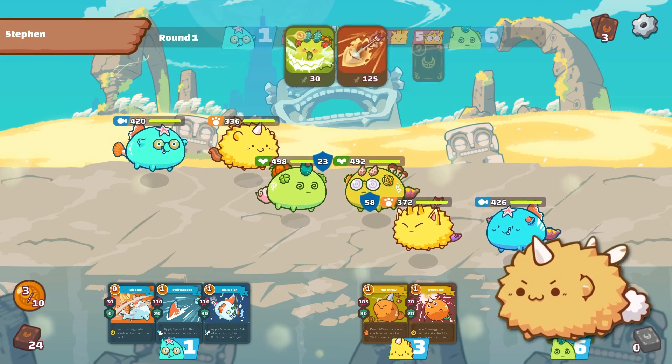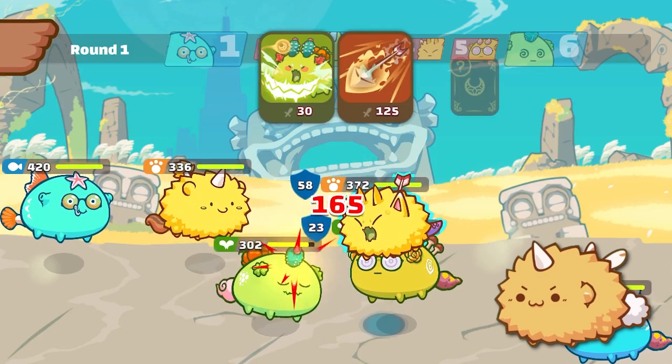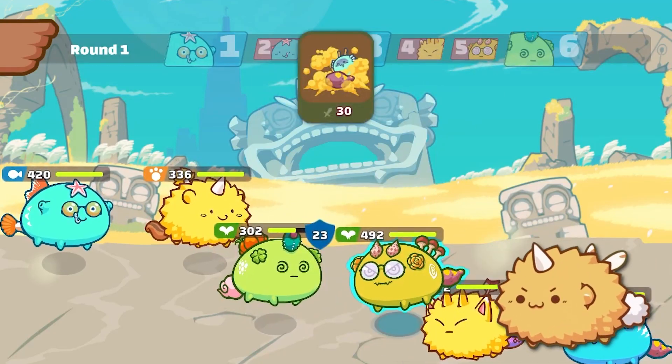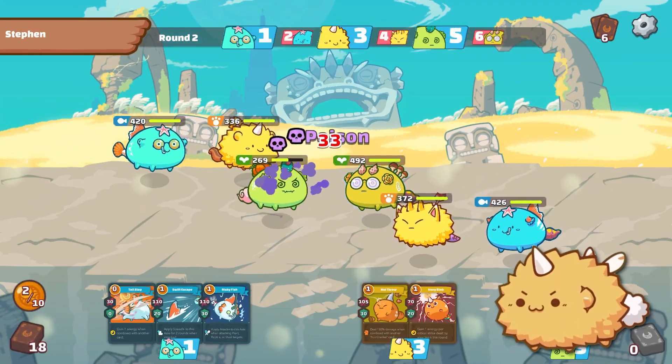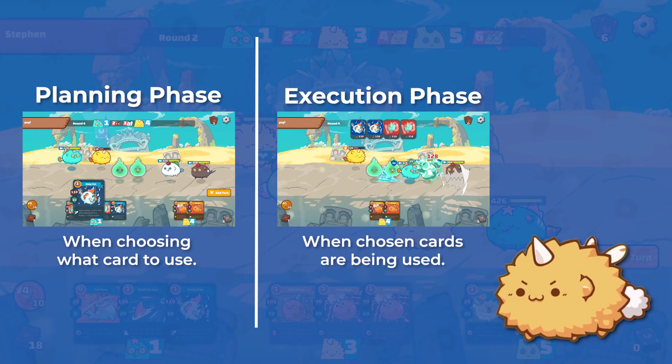In this episode, we'll be talking about how not only you can count your opponent's cards to determine what they'll do, you can even predict the cards that they can play. There are two phases you can use to determine how many cards your opponents have, and they are called Planning Phase and Execution Phase.